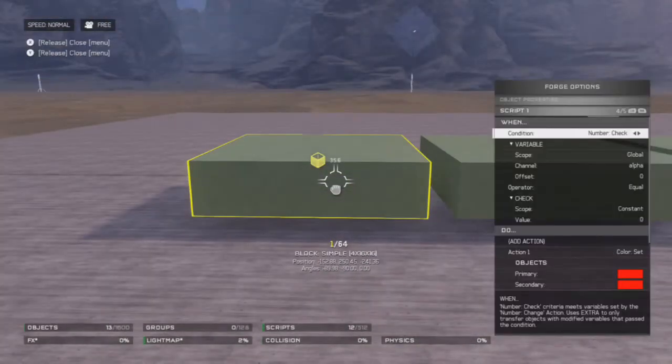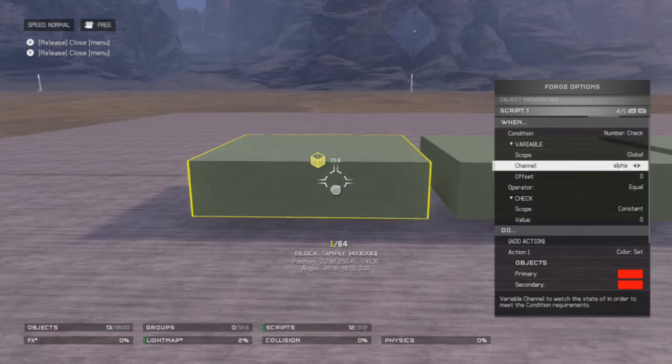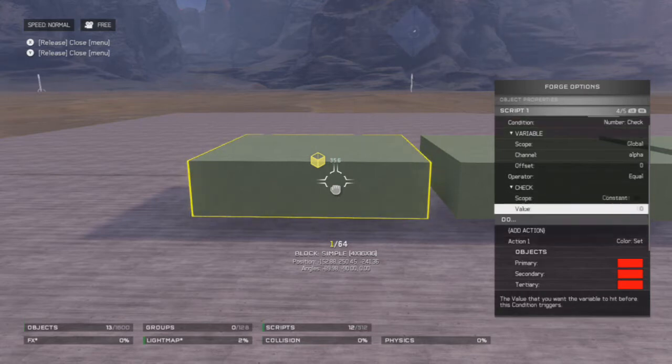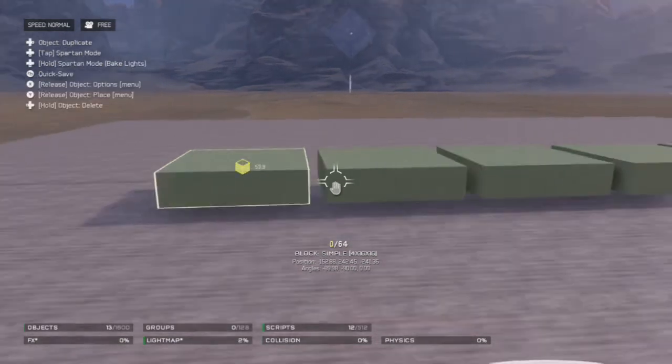So then when I go to the first block here: number check, global, alpha — you just have to use the same channel as the other one. Offset 0, operator equal, scope constant, value 0. And then I have action red — everything turns red.